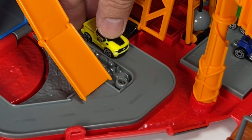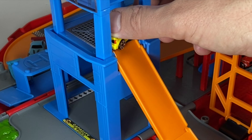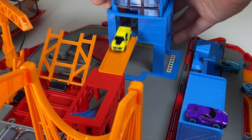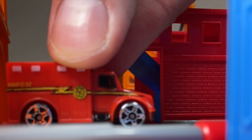Now he's driving down the mud track, watching out for the puddle, going over the bridge — bye-bye green Jeep! Here comes our yellow truck up the ramp into the bank's elevator. He's going down to the second floor, out he goes down the second ramp — oh no, he crashed! The fire department emergency vehicle is coming to the rescue.